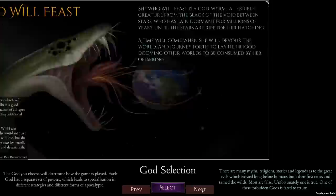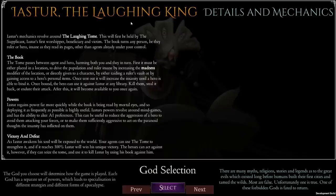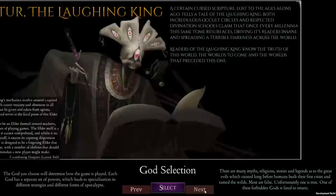If I go to next and then select, the Laughing King is all about this particular book — the Laughing Tome. The book can harm both agents and heroes. Agents are our guys; heroes are humanity's guys. And it can sort of cause madness. That's the way this one plays — a very different way of playing the game with this particular character.